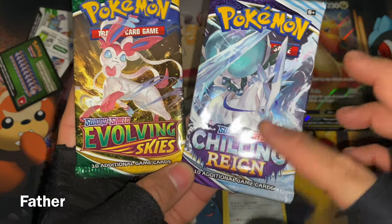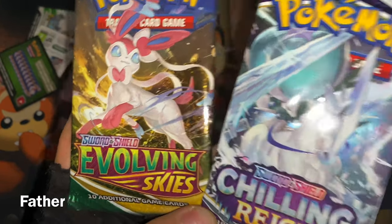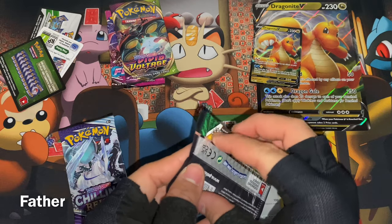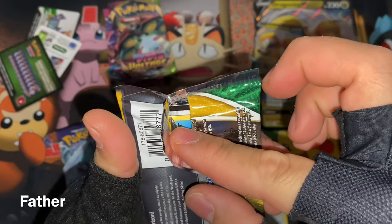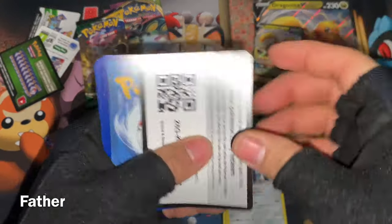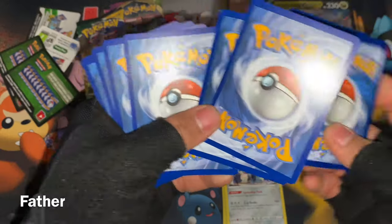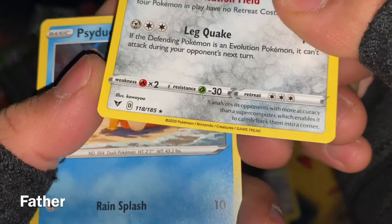Now for the next pack. I like the purplish-blue color of the Chilling Reign pack, but I think Evolving Skies is the better pack according to some people. I'll do Evolving Skies first because I like the color. I tried to open it nicely but messed it up — whatever. There's the code for you guys. Now figuring out the card order — the rare should be one of these two.